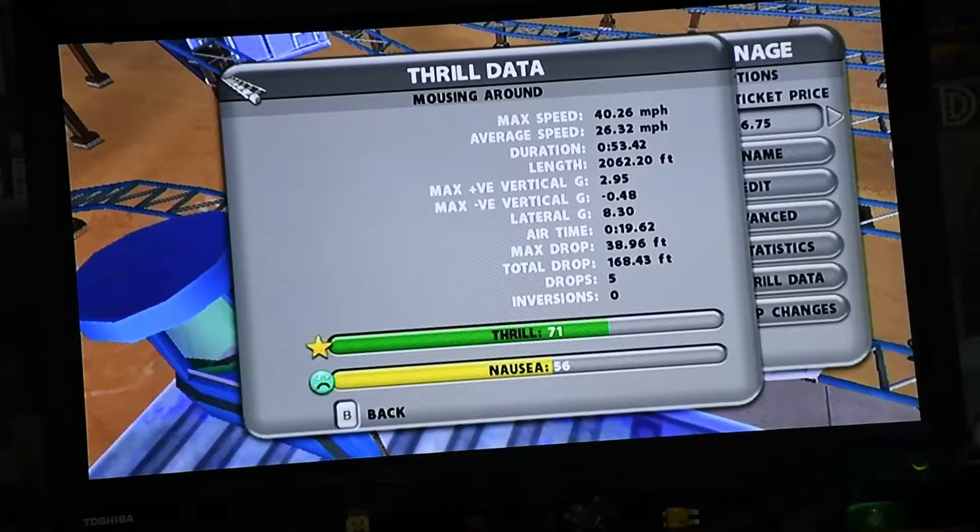The max speed for this coaster is 40.26 mph, the average speed is 26.32 mph, the time it takes is 53 seconds, there are 5 drops in total, no inversions, and the thrill rating is 71 out of 100 which is in the green zone. The nausea is 56 out of 100, not particularly bad, though it is getting close towards the 60 mark which will be in the orange section.